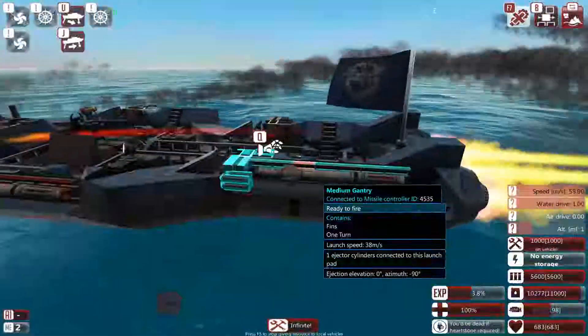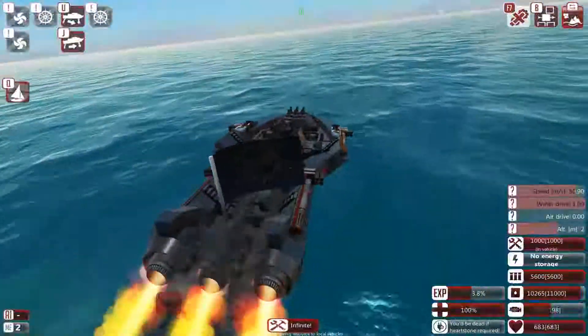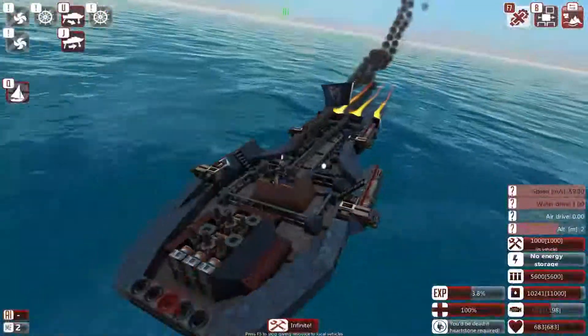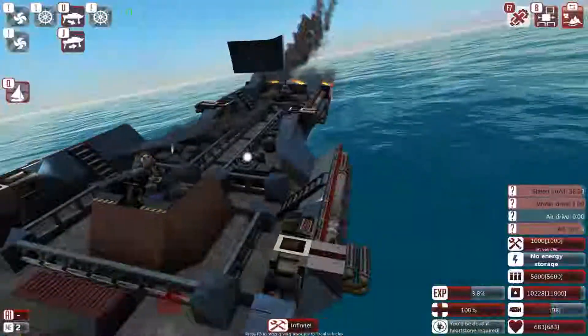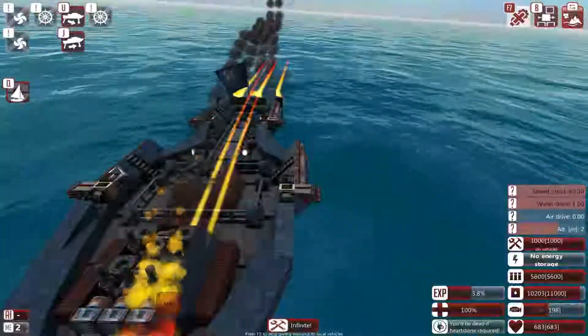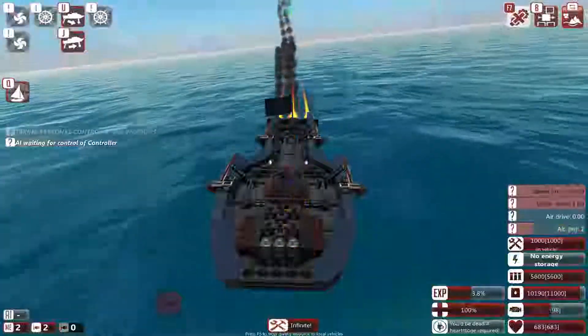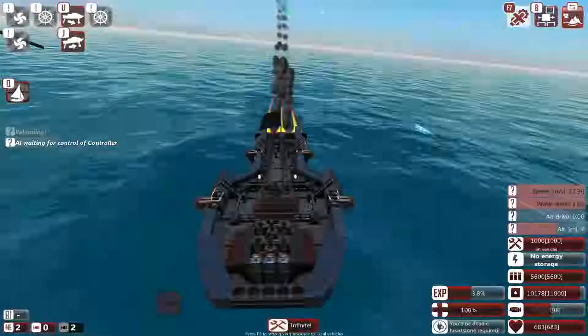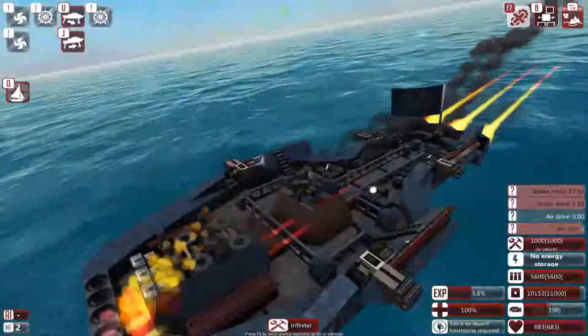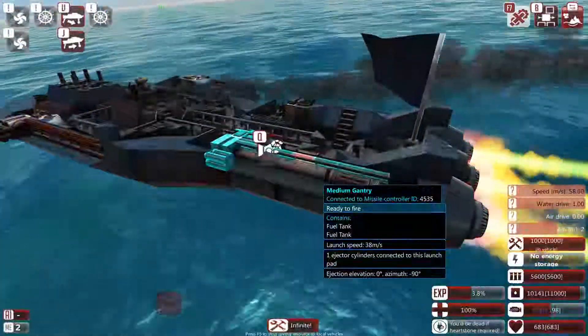I did not use a PID system because the PID system would go insane trying to fix this thing, and it doesn't really need to be fixed because it doesn't have any weapons that need to be aimed. This thing simply launches four torpedoes into the water — I'll show you how they launch. There they go. They just sort of flap out to the sides. They're pretty strong torpedoes.